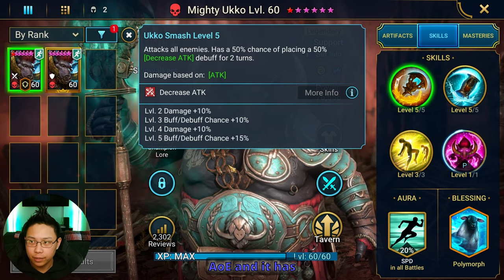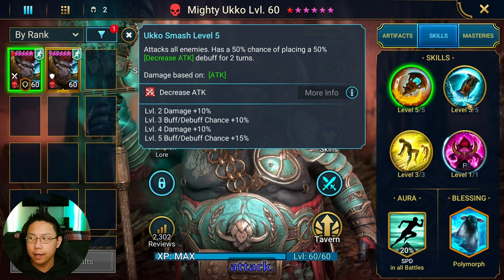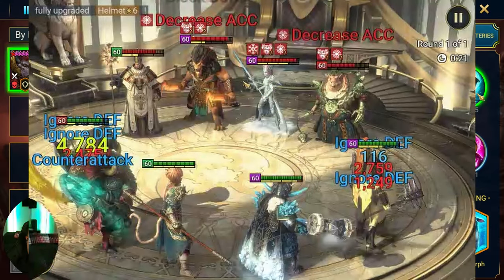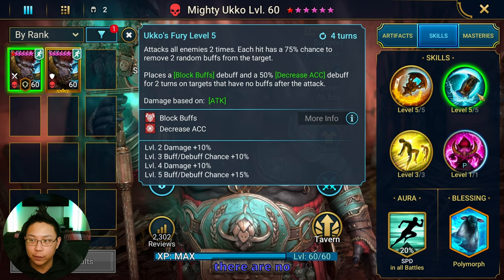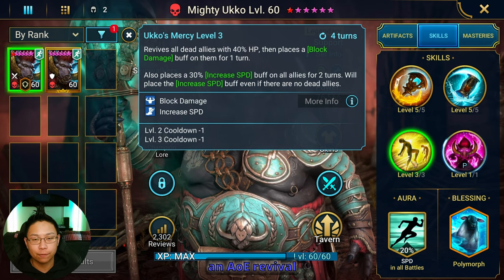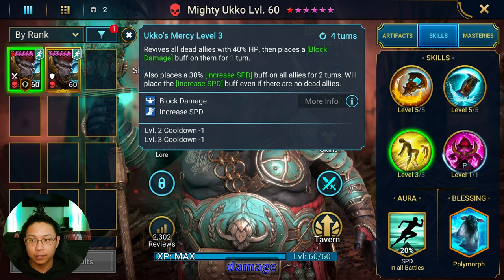His A1 is an AoE and it has a 75% chance of placing the big version of decrease attack. His A2 is going to attack twice with a 100% chance on each hit to remove two random buffs from the target. After he removes all buffs, if there are no more buffs, then he's going to place block buffs and decrease attack. His A3 is an AoE revival for your entire team with some HP, and he also places block damage on them.